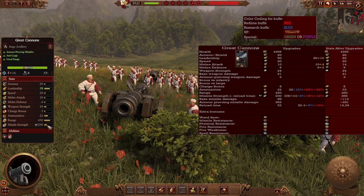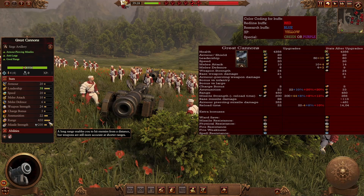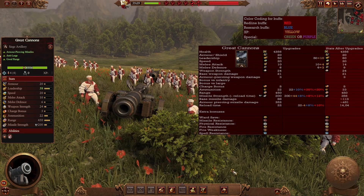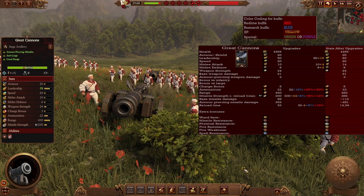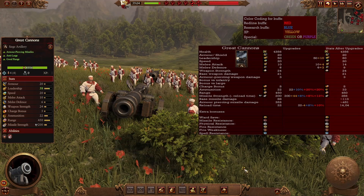The Great Cannons are good anti-large — not because of an anti-large bonus tag but because of their accuracy and an exceptionally long range of 450, one of the best ranges for a unit not difficult to obtain in campaign. They're good against single entities, monsters, and even armor-piercing against infantry if needed. In the late game they deal a lot more damage with much reduced reload time, excellent for sniping enemy artillery and then targeting lords, heroes, or single entities. Always good to bring a couple in any army.